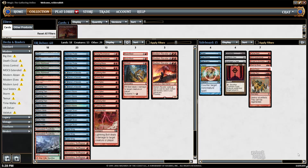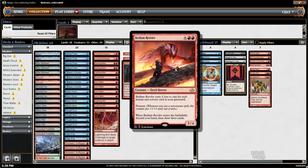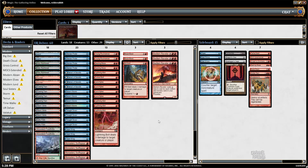Effectively it's going to be like plus two life for a deck like this that's going to often have to shock with Steam Vents. The other exciting new card for this deck is Bedlam Reveler, which my hope is that Bedlam Reveler can sort of play a similar role that Treasure Cruise used to play in the glory days of blue-red Delver.